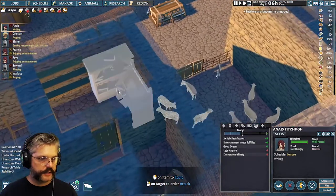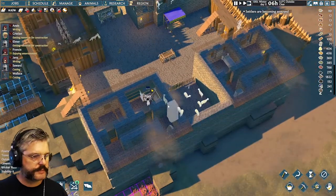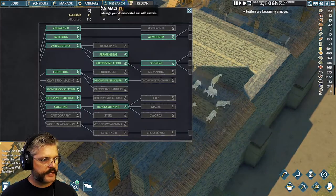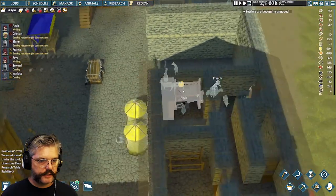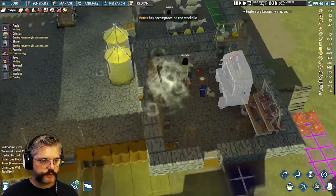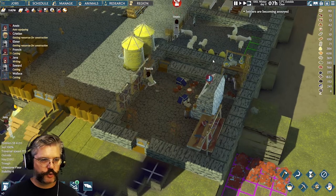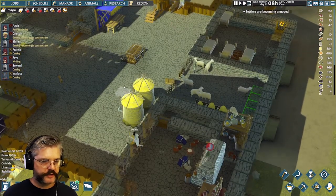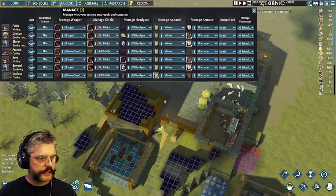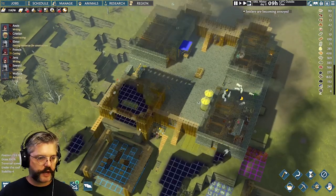We're going to get as many chronicles — textbooks — as we can. I think I need eight to unlock ice-making. If it goes below zero, we could make ice this winter. Her winter clothes just broke — that's what that symbol is. But look at that: she just went and picked up another set of clothes from the stockpile. That was the last set of winter clothes, though; we need to get the ground-floor tailor up and running.